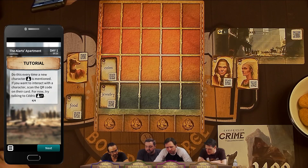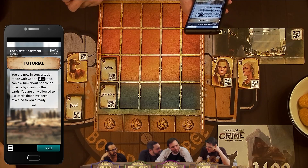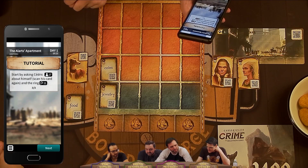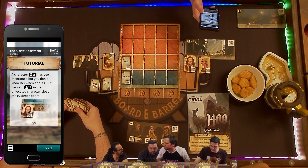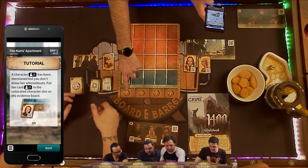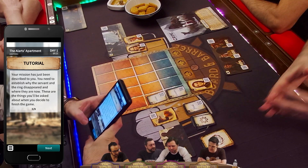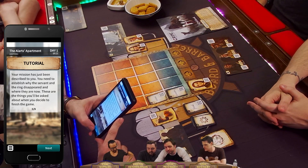If you want to interact with a character, scan the QR code on their card. Try talking to Cedric. You are now in conversation mode with Cedric and can ask him about people or objects by scanning their cards. You are only allowed to use cards that have been revealed to you already. Start by asking Cedric about himself — you can scan his card again. Character 25 has been mentioned but you don't know her whereabouts — put 25 in the unknown location spot, face up. Your mission: establish why the servant and the ring disappeared and where they are now. These are the things you'll be asked about when you finish the game.